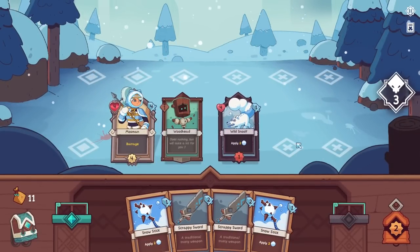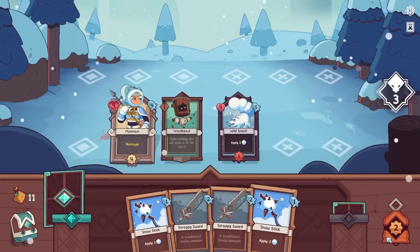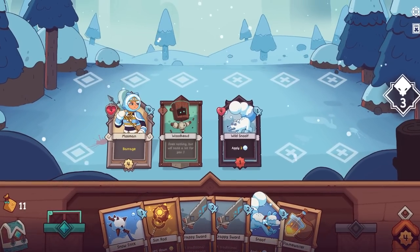This is a strategy at last. Oh god, that took me so long to figure out. Nothing is really good in my hand now. I could just get Snoof out — I think I'm just going to reroll. All right, now we're back in action, baby.